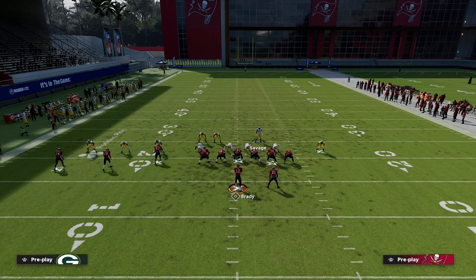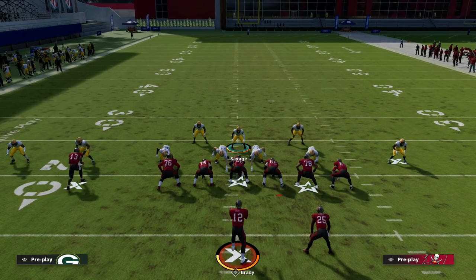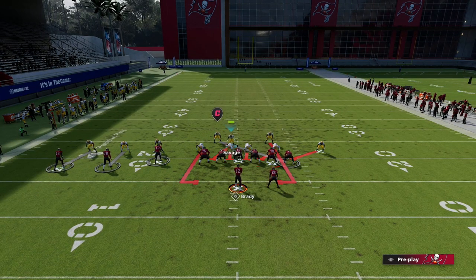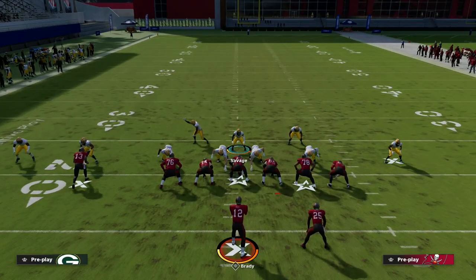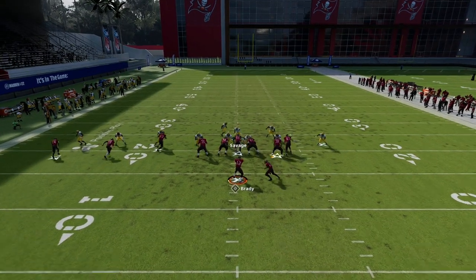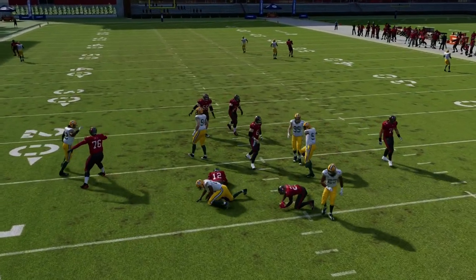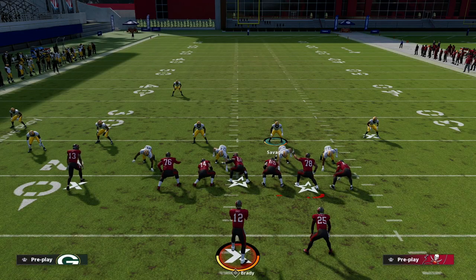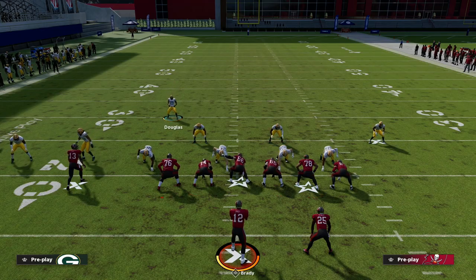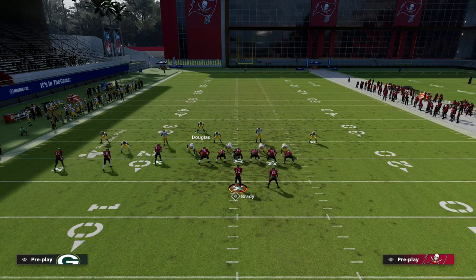If you don't want to blitz that linebacker, I'd recommend bringing the safety over and then grabbing the linebacker to user him. Real simple setup — I like to contain, which puts that guy on the outside on the contain. You want to make sure to pass commit, and that's pretty much it. The pressure will absolutely scream, and the cool part is you'll be able to shut down anything because you have press on the outside.